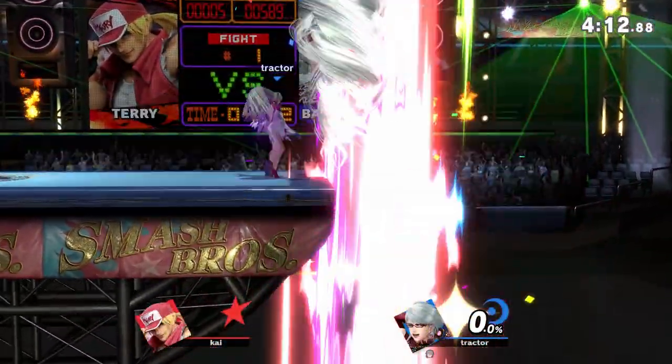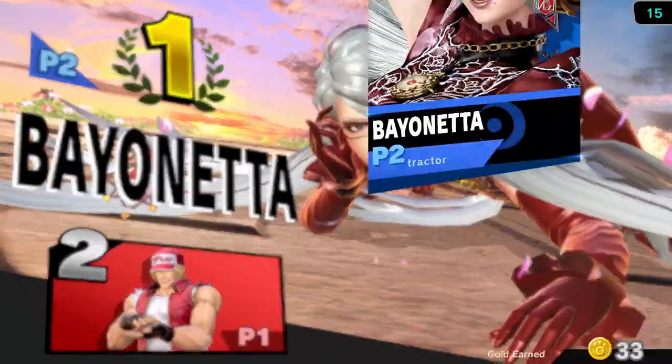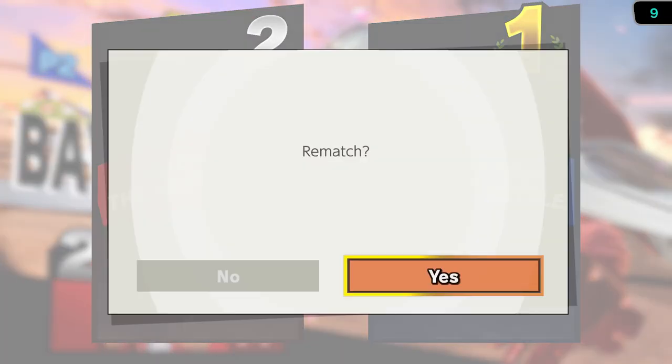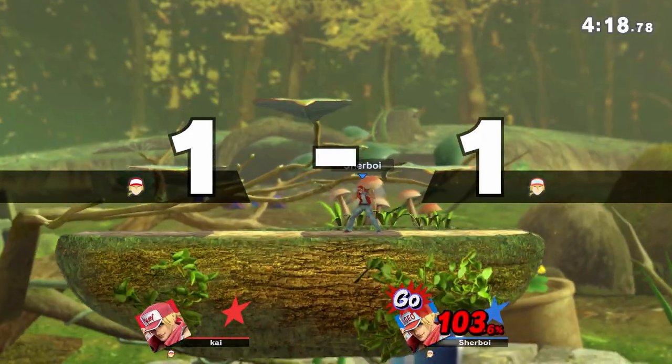His recovery is so bad — really, really bad. Bayonetta gets a free spike because of that bad recovery. Because Burn Knuckle — the side special — it doesn't grab the ledge, and Bayonetta gets a free spike off of that. That's crazy. Sometimes it's the best option. I got really burned out trying to land those Power Geysers.